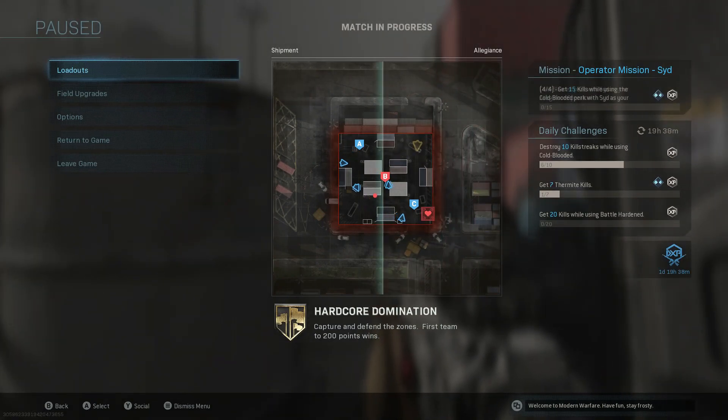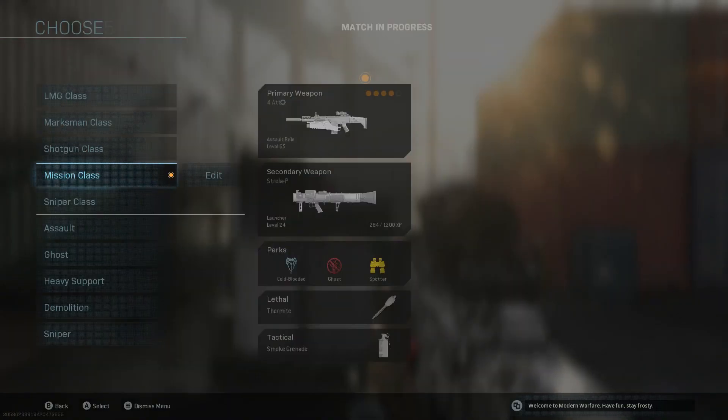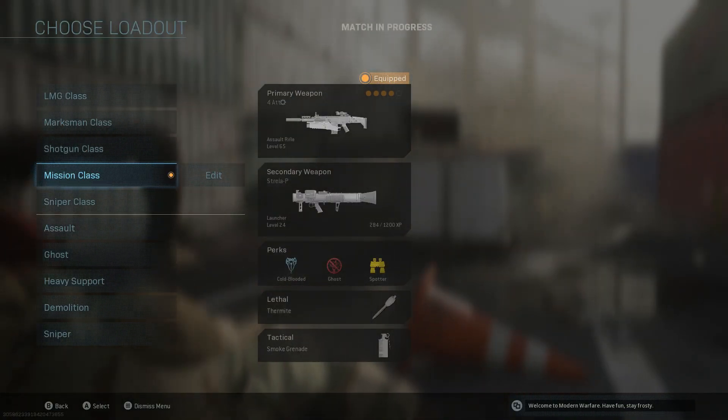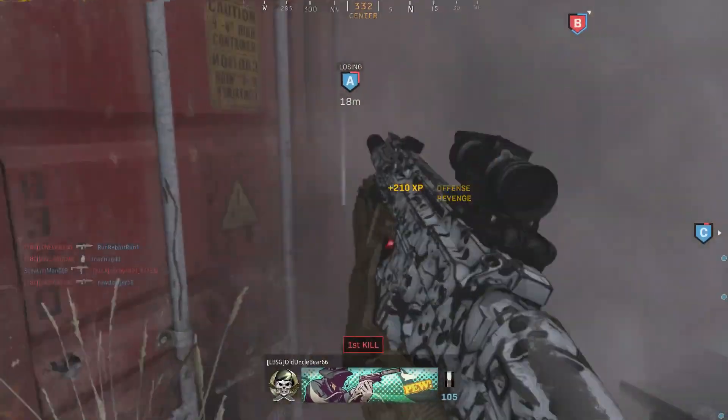As confirmation, we're now in stage four. We have to get kills while using the cold-blooded perk. I'm going to chip my loadout and make sure I'm using one that has cold-blooded on it, and we are just going to start getting a bunch of kills.